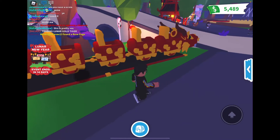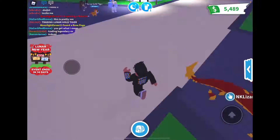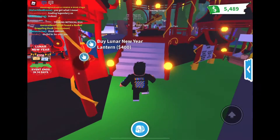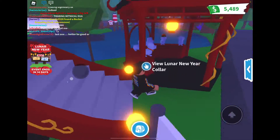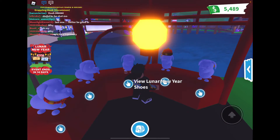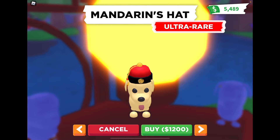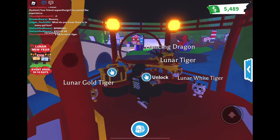Oh wait, there's a new train — the Dragon Train for 1,000 or 10,500! That's actually really expensive, but it looks so cool, just like the Dancing Dragon. There's also a Gold Tiger up here — Tiger Box for 250, then a normal tiger and a Lunar White Tiger. And there's pet wear: Lunar New Year Collar, Red Envelope, Lunar New Year Shoes, Mandarin Hat, and Gold Ingot — priced at 600, 310, 800, 1200, and 150.